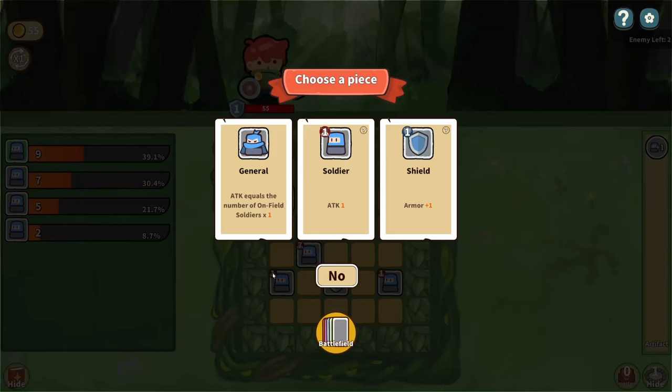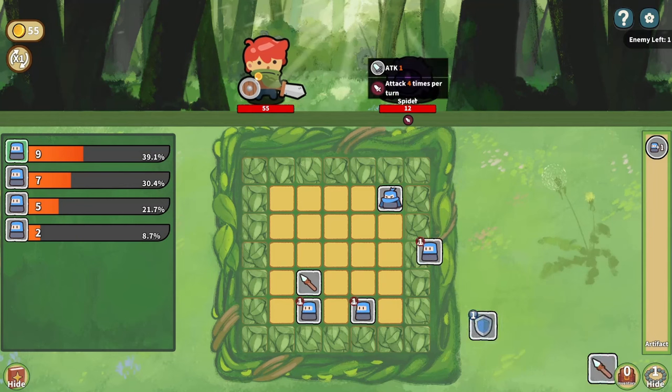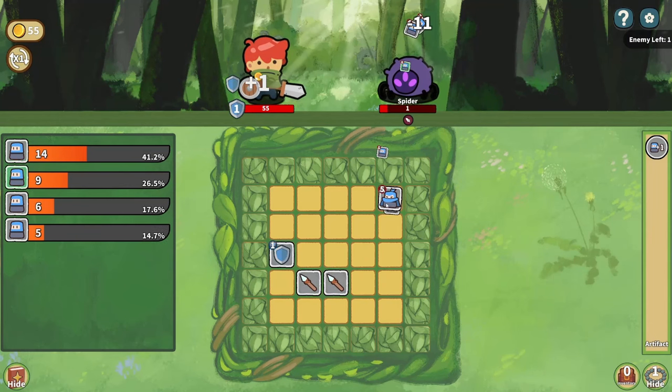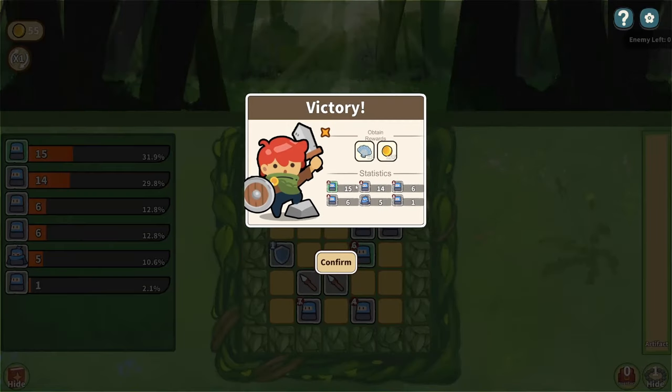We've finished the battle and can choose another piece to add to our inventory. We can get a General — attack equals the number of on-field soldiers, which is pretty good — another soldier, or a shield for more block. I like the idea of a general. Looking at the statistics, you can see the breakdown of damage inflicted, and the green soldier is the one that was the merger — the result of three soldiers combining into one high-level soldier. We also got one shell and 25 gold.